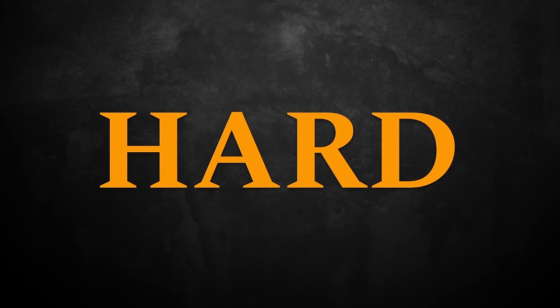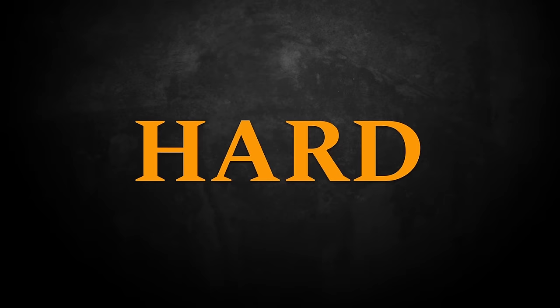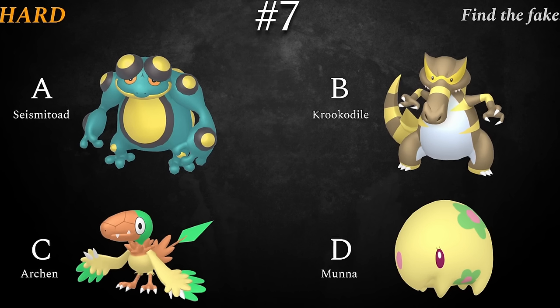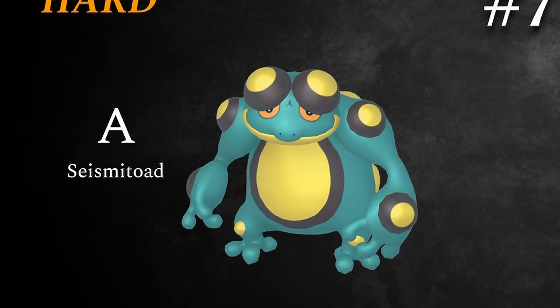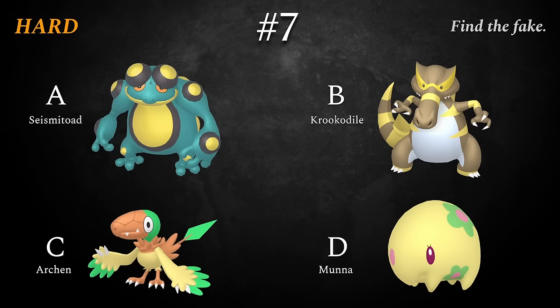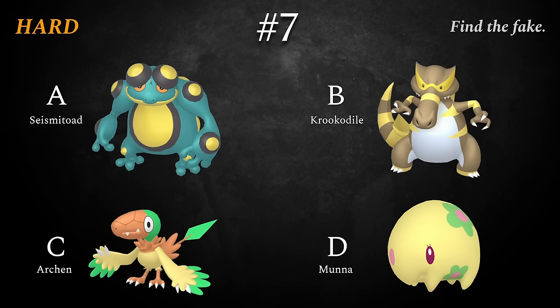If you're a Nokimon quiz veteran, you know this is where things start to get serious. This is where you start to learn things. All you have to do is find the fake shiny Pokémon. Number 7: we've got Pokémon of all different shapes and sizes in this one. Yellow! Is the fake Seismitoad, Krokorok, Archen, or Munna? A lot of yellow and other colors too. Now in the hard section, a lot of things can be faked, changed, and made to trick you.